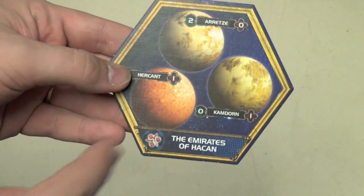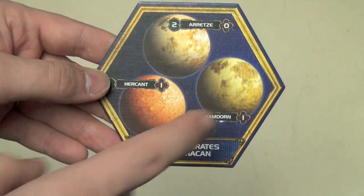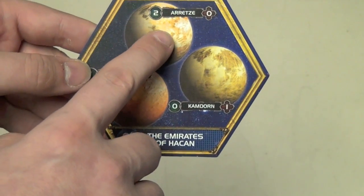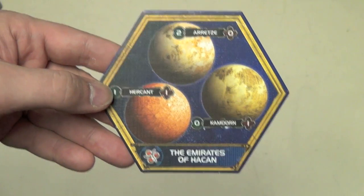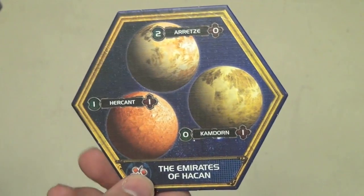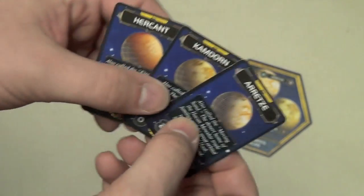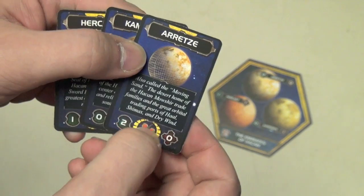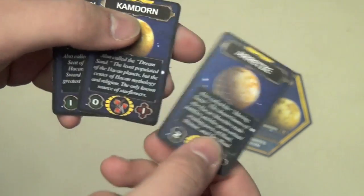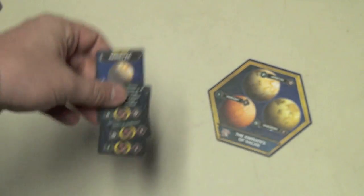Depending on how many players there are, each player also gets a starting system tile that they place in the grid. For example, here's the Emirates of Hasen — these are my three starting planets: Aretz, Kamdorn, and Hircantz. Each player also gets a card matching their starting planets that has background flavor and the planet information in front of you so you can reference them during play.